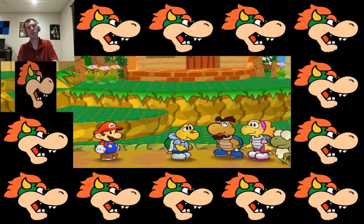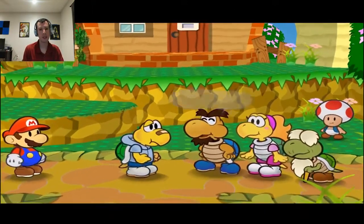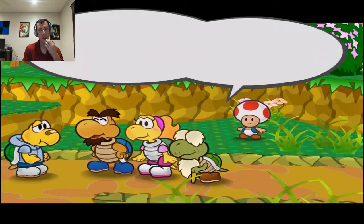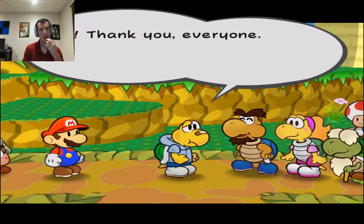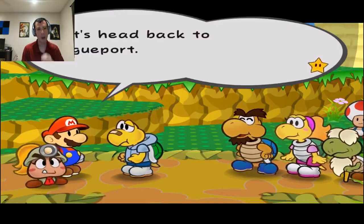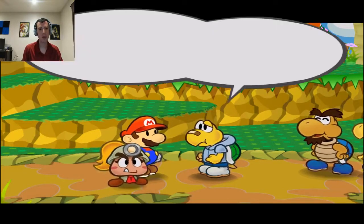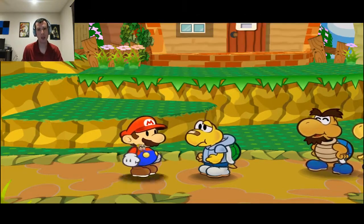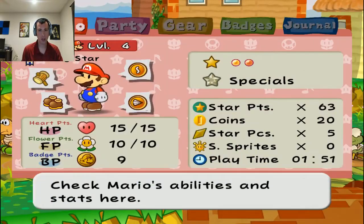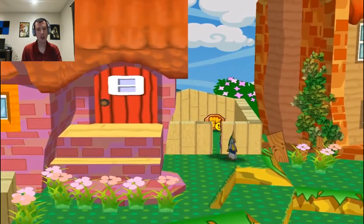Alright, back in control of Mario. I'm not sure how many Shine Sprites I have on me, because I need them to power up my partners. I don't wanna power up Goombella — I wanna wait and save it for my second partner. So let's have a look real fast. I'll have zero — no, that's alright. There's a badge in here so I'm gonna grab this.